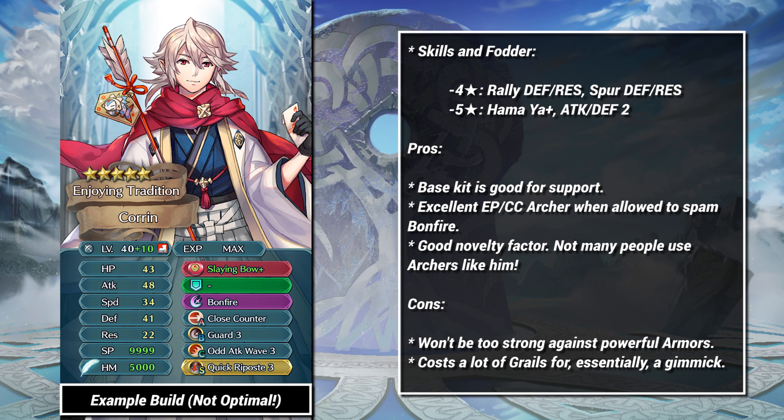New Year's Corrin is probably the weirdest unit on this list. Is he bad? No. Is he good? Well, maybe. He's a close counter archer, and performs well if you allow him to throw out Bonfire. Is that worth all your Grails? Maybe. It's definitely not meta, but it sure looks like a lot of fun.